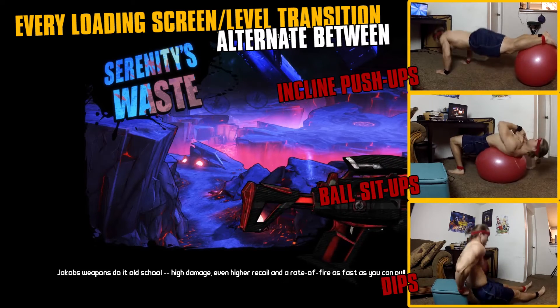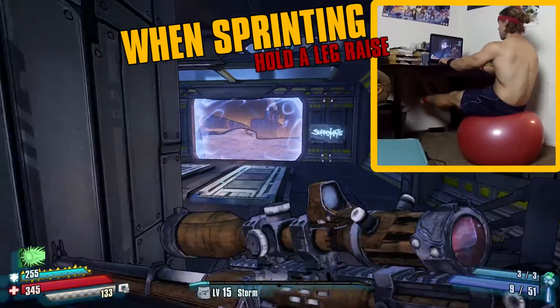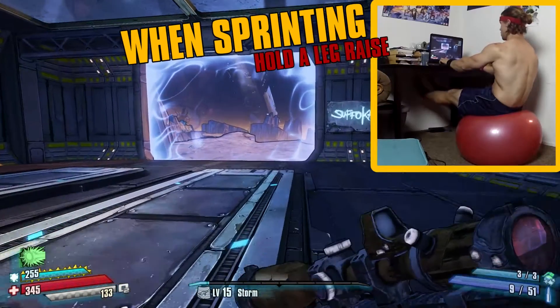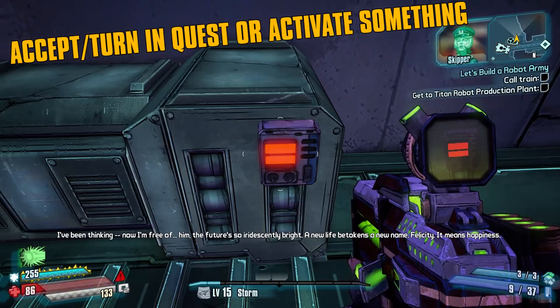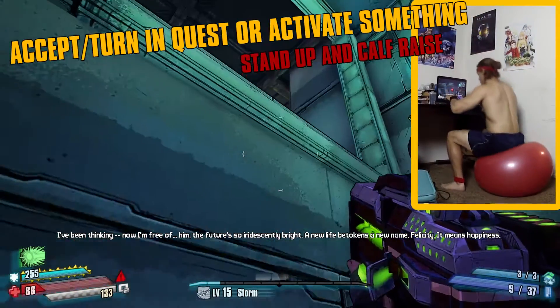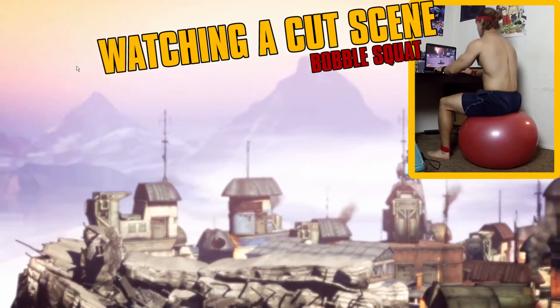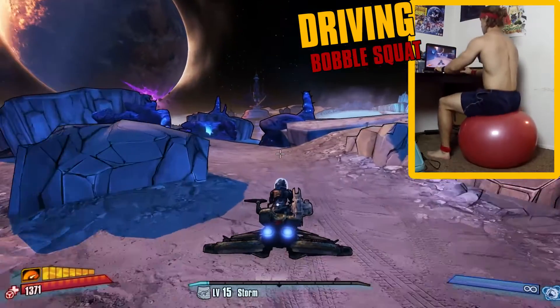Whenever we run, we're going to hold our legs out in front of us. Whenever we accept or turn in a quest, or activate something, we're going to stand up and do a calf raise, and then sit back down. And finally, use any excuse to bubble squat — any reason at all. Like cut scenes, being in menus, driving, anything.